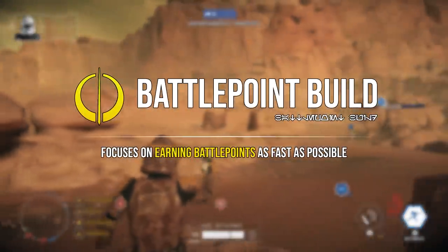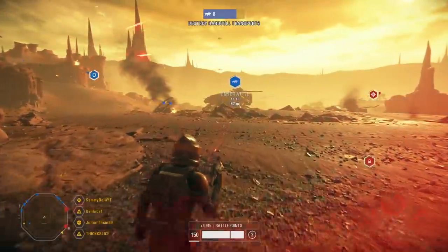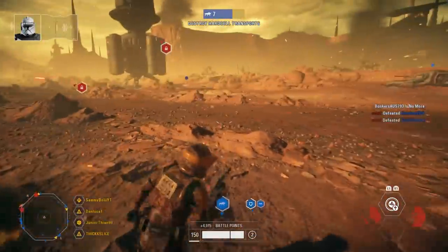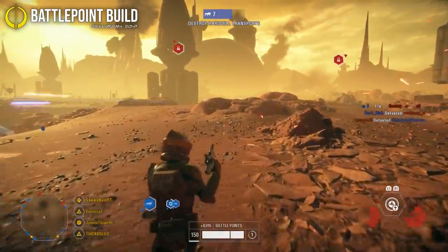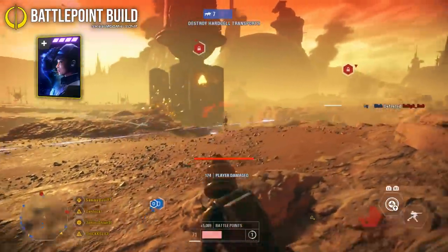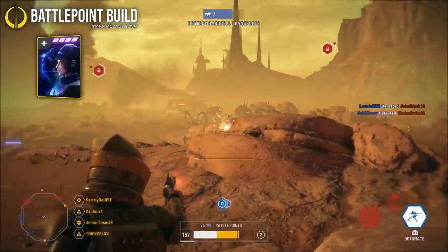The third build is the battle point build — for those who want to race for heroes or vehicles, or save up thousands of battle points for the end of the game. This is the number one fastest way to get battle points with a regular trooper. If you're wondering how people always get heroes so fast, this is most likely the setup they're running. The first card is the officer's presence card, which gives nearby teammates faster health regen and earns you battle points for doing so — you literally just need to stand near your teammates to get free battle points.